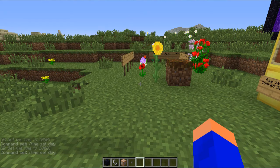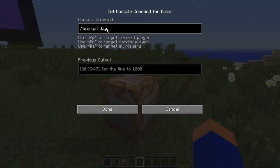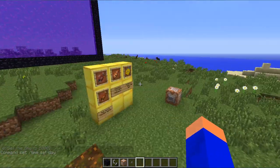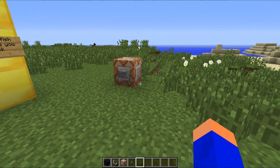Command blocks used to have a 256 character limit, but not anymore, because there are so many long commands with all the new plans at the end. You have to make them pretty long to do certain stuff, so they got rid of that. There might still be a limit, but if there is, it's pretty long.